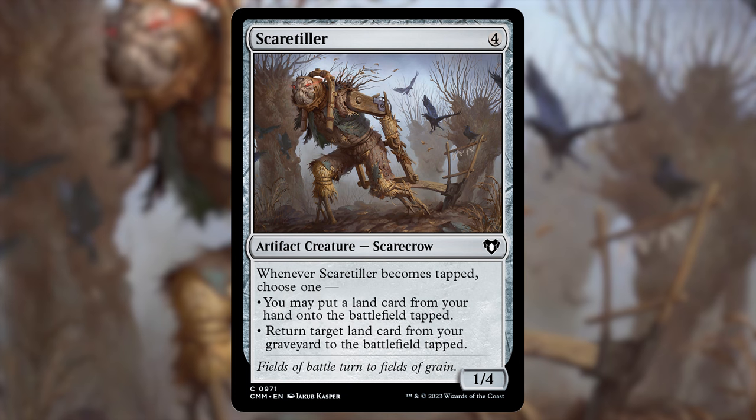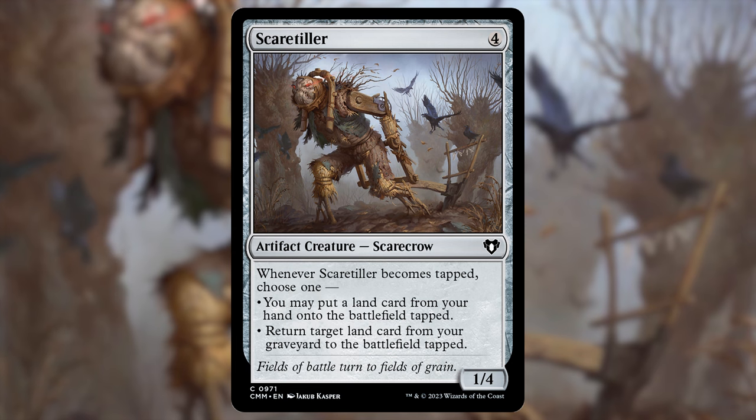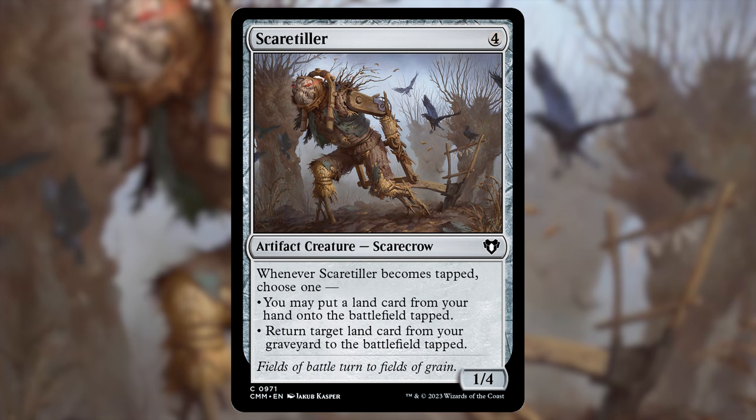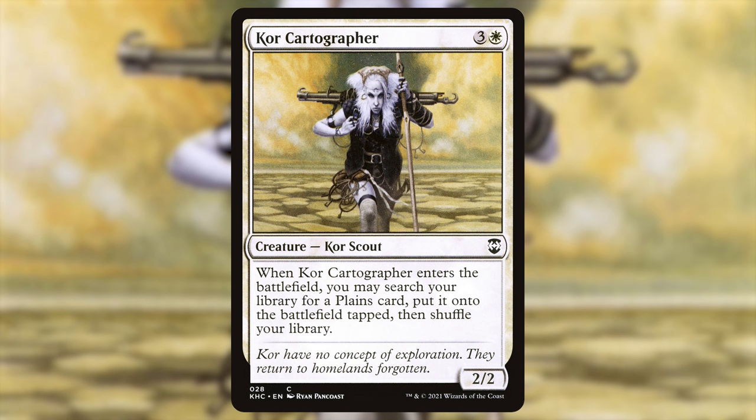Such as Scaretiller — four mana for a 1/4 scarecrow. Whenever Scaretiller becomes tapped, choose one: you may put a land card from your hand onto the battlefield, which will happen often since we have so much card draw tied into the deck; or you can return a target land card from your graveyard to the battlefield tapped. I think the only fetch I have in here is Myriad Landscape — just getting those lands out of your hand, since you'll likely be discarding to hand size from drawing so many cards.